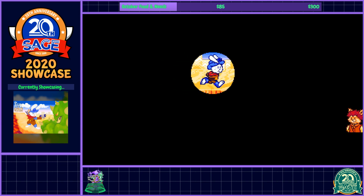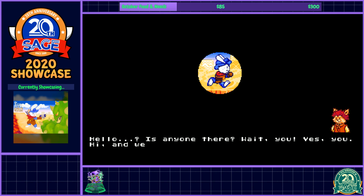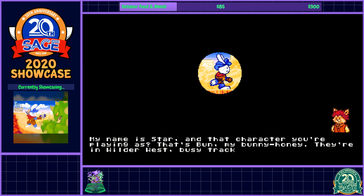And yes, there is audio, YouTube — it just takes a bit. Hello? Is anyone there? Wait, you. Yes, you. Hi, and welcome to the Bun and Gun Sage demo. My name is Star, and that character you're playing as? That's Bun, my bunny honey.